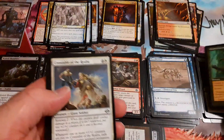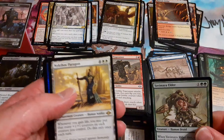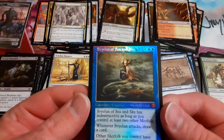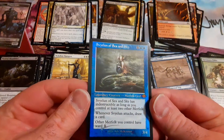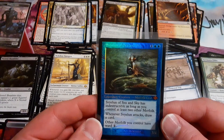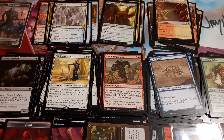Chatterstorm — our first look at a squirrel. Ooh, and another squirrel — that's a nice one. Ravenous. Oh, that is beautiful — that's a big hit guys, look at that. An old border Merfolk — look at that, that is absolutely gorgeous. I will put that in right now. It has indestructibility as long as you control at least two other Merfolk. Whenever it attacks, draw a card. Other Merfolk you control have Ward 1. That is a beautiful, beautiful card.